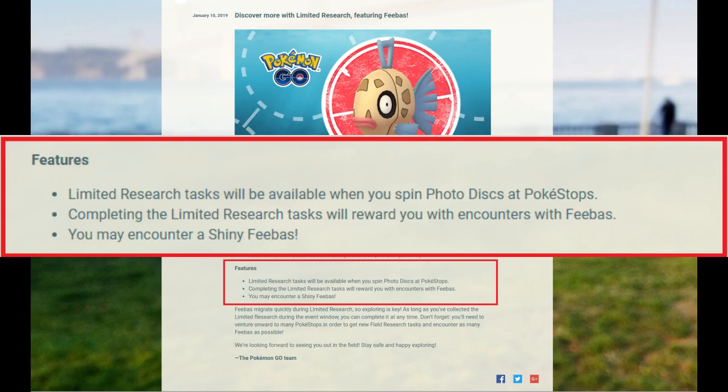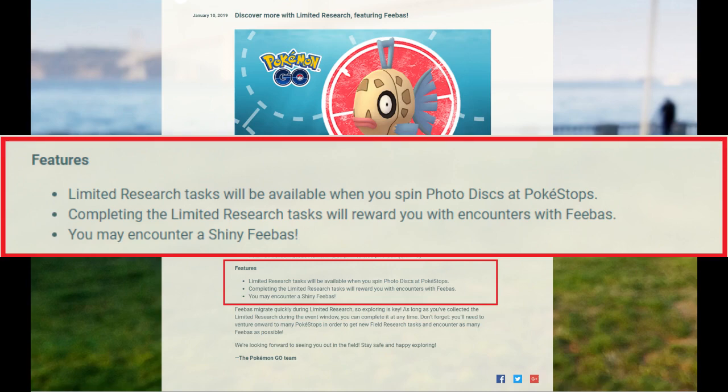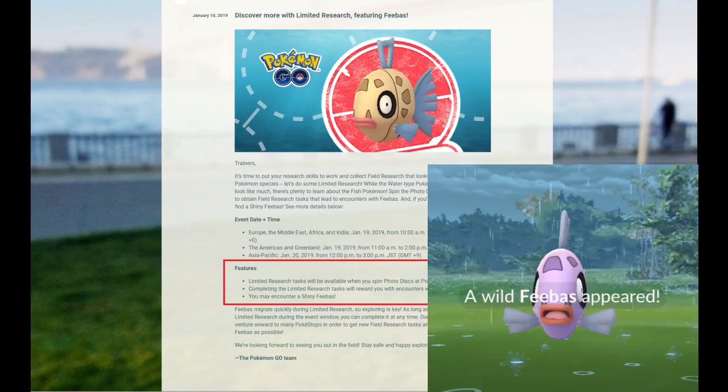For this event, trainers have to complete the designated Field Research tasks within the event's 3-hour time frame. And once done, Feebas will be the reward for the trainer to catch. If you are lucky enough, a shiny Feebas will appear instead.